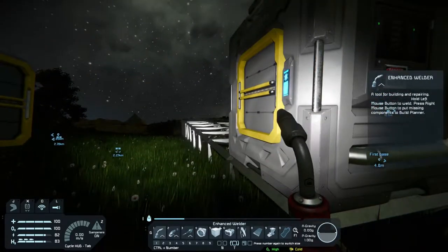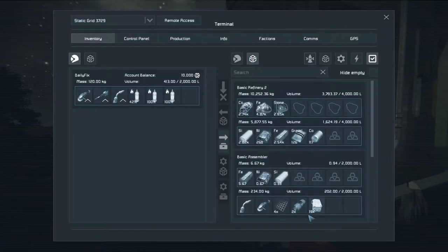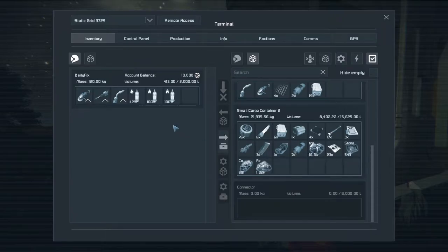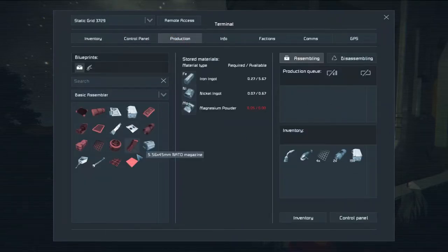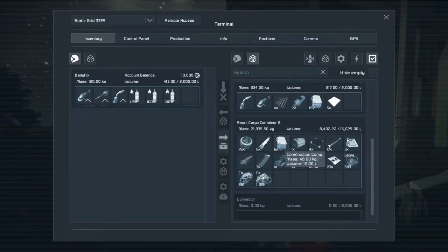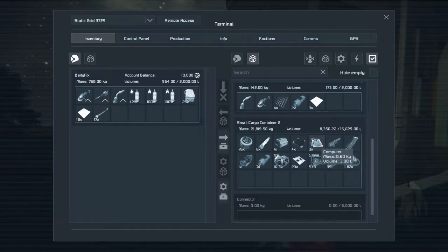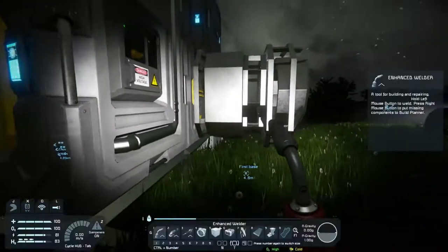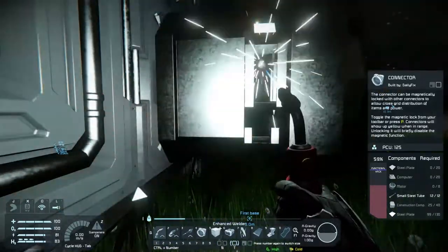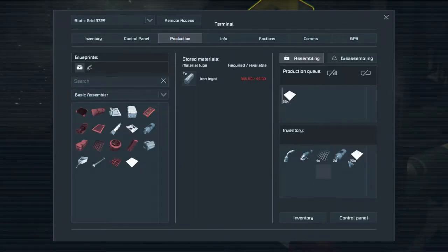Steel plates, construction components, and small steel tubes — I should be able to get those from here. We don't have steel plates, that's quite annoying. Construction components are also very limited. We need 13 more construction components, so let's make sure that gets done.